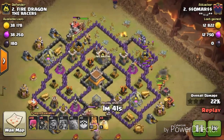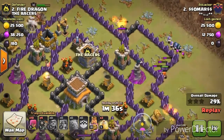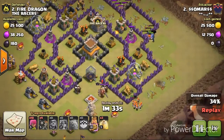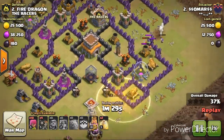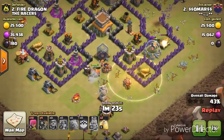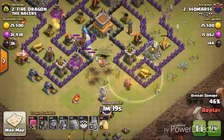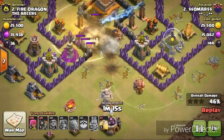The wallbreakers going for the side buildings, and here is a bunch of balloons - splash, splash, splash, and almost all balloons are down. And here is the last wallbreakers - boom, boom, boom, splash - and here is one more giant bomb, and all the wallbreakers are down.